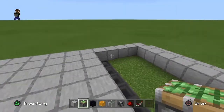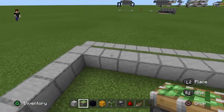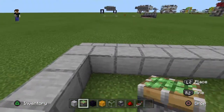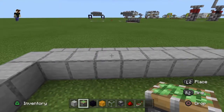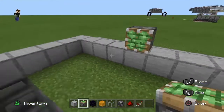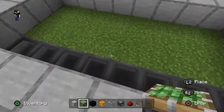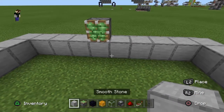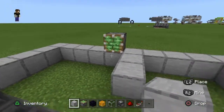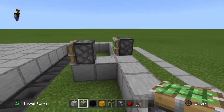Now with our collection system in place, we can start building the flying machines. Come to whichever side you want them to launch from and count three blocks in from the corner. Right next to that, place a sticky piston facing in towards your farm. Inside the pocket, place two blocks beside that sticky piston, then place another sticky piston on top of that facing the same direction.